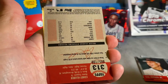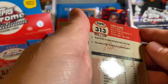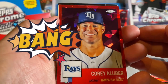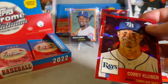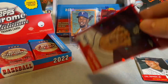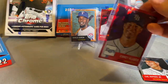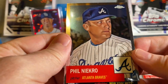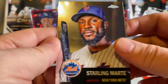Vladdy Jr. — another number! 45 to 100. Corey Kluber — that's all right, man. Filling up the card stand up there. Phil Niekro — he gets a sleeve too. Starling Marte.